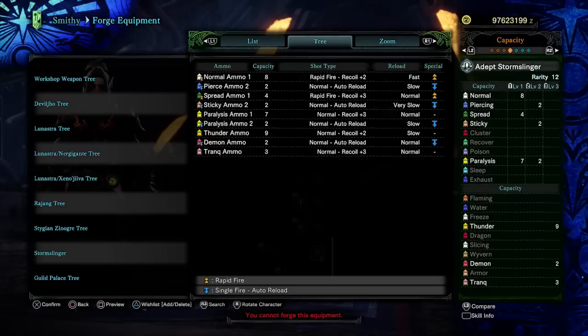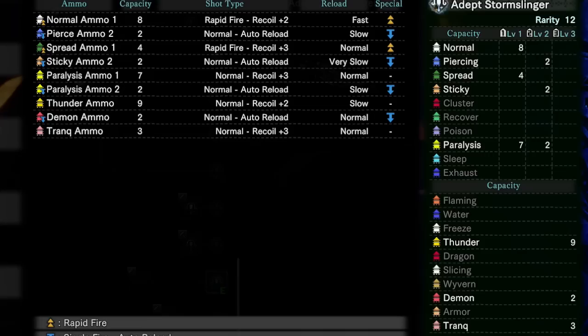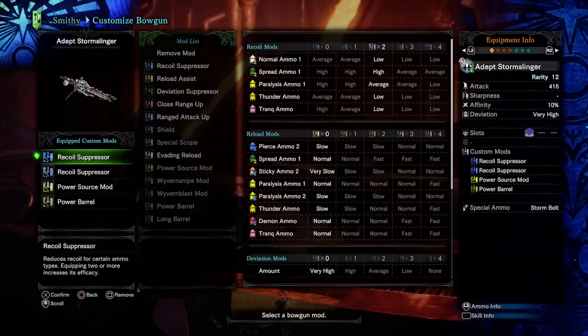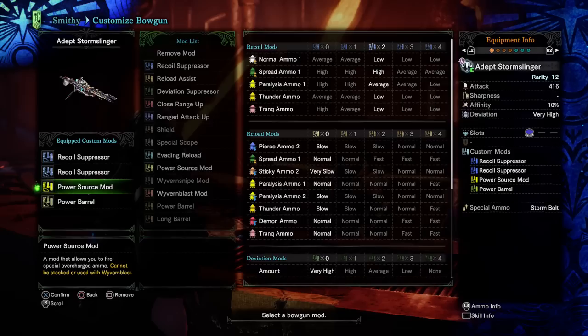It has a capacity of 7 thunder ammo, which will mostly be your main source of damage. You can use the skill Ammo Up since it increases your clip size by 2 bullets, giving you 9 thunder ammo. It also has paralysis level 2 ammo with auto-reload — after every bullet your gun automatically reloads and you can shoot the next one without any recoil. This is really handy since most bow guns have huge recoil and slow reloading on paralysis ammo. For mods, you want 2 recoil suppressors to give thunder ammo low recoil for faster shooting, and a power barrel to increase piercing damage and boost KO damage.